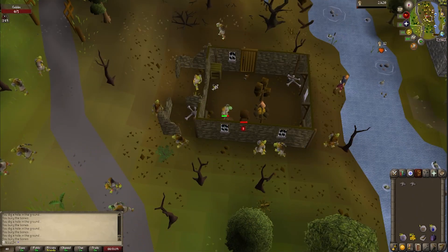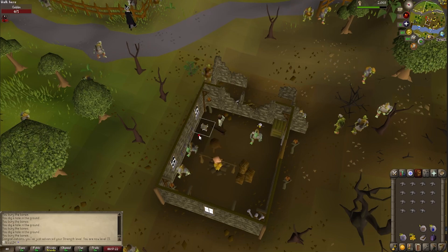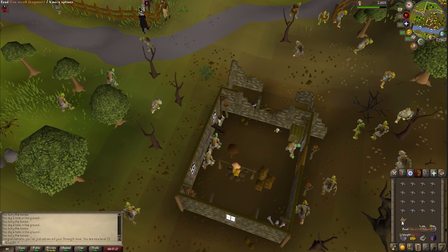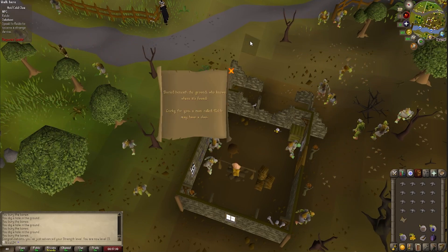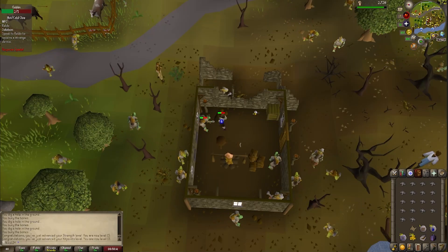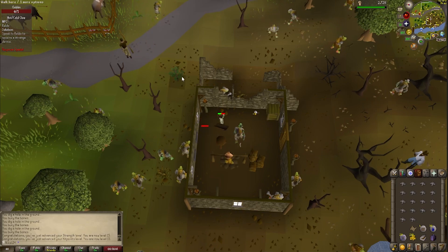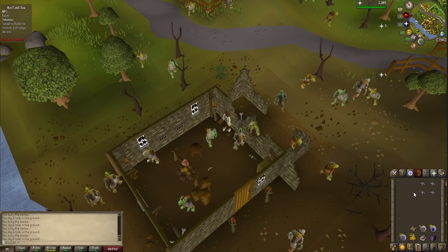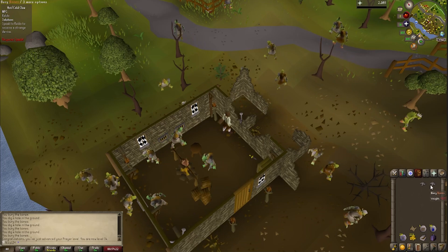Keeping our training going, here is level 15 strength, and there's gonna be another beginner clue scroll. Let's pick that up and see what it's gonna be. This one's gonna be a Reldo step — we might be able to do that. Before we go, another quick hitpoints level for us, but we can head over to Varrock, deliver the research package, and check this out. The last thing we do before the Reldo step is level 14 prayer — keeping those prayer levels coming, I love to see them.